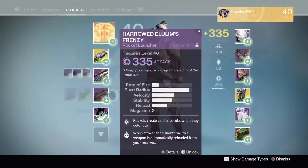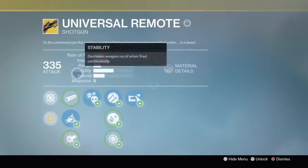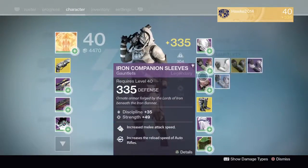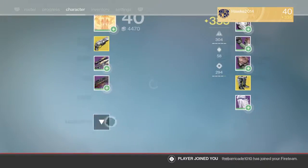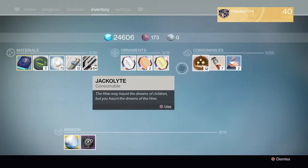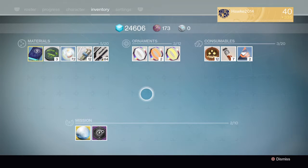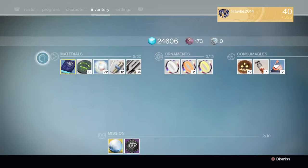Nothing has really changed right here, with the exception that they have some new reskins that you can look at for certain weapons. I don't think I have anything that's going to be reskinned. Nope, I do not have anything. But we can actually look at the chains, guys. All of our ornaments and stuff, like our chroma, our consumables, and materials are all over here.